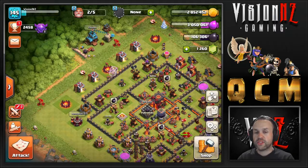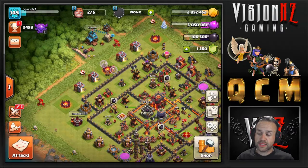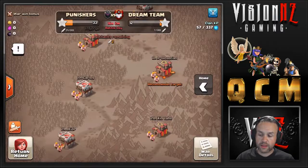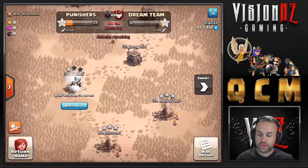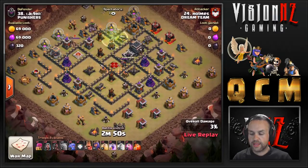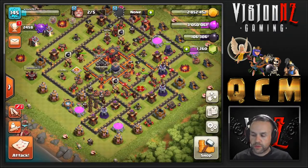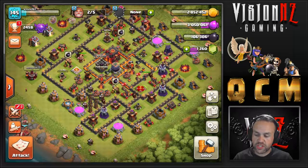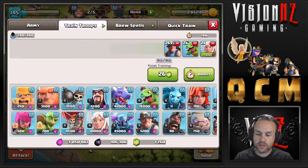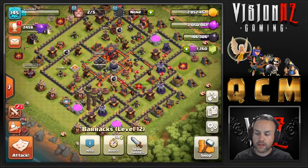Either way guys, that is just another really quick little video on an attack strategy at Town Hall 10. I use it for farming Dark Elixir. We're going to pop into a live attack right now. Looking at the composition — 125 Dark Elixir. Now we look at my attack log.